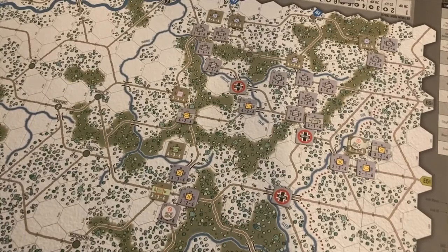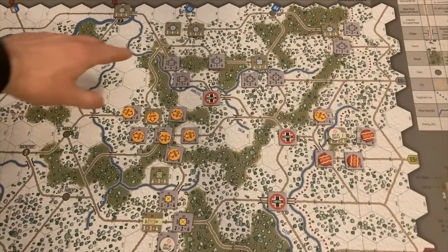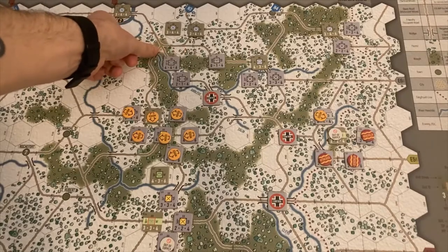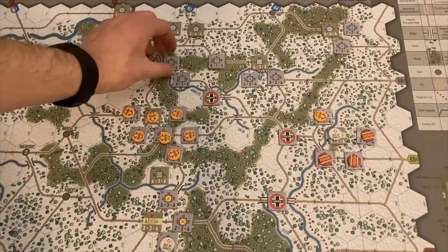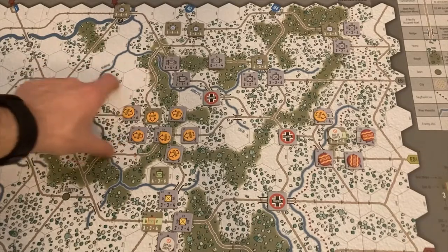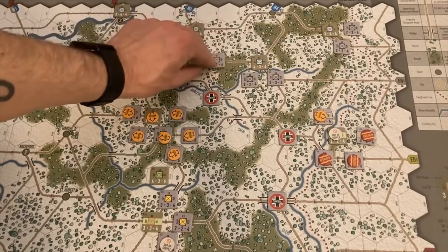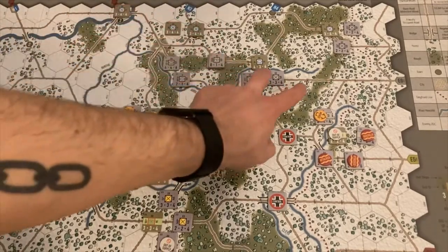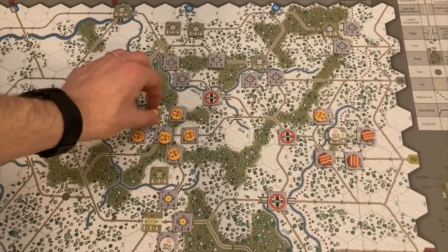I'm going to go ahead, do some refitting, play some reinforcements, and we'll see what the Germans can do. The Germans are moving pretty boldly — they've essentially swung south, leaving the 12th SS to guard the northern flank of their central thrust. An airborne unit has moved into Spa, getting another victory point, and they've moved a bunch of panzer units down the road to help support the assault against the 82nd.